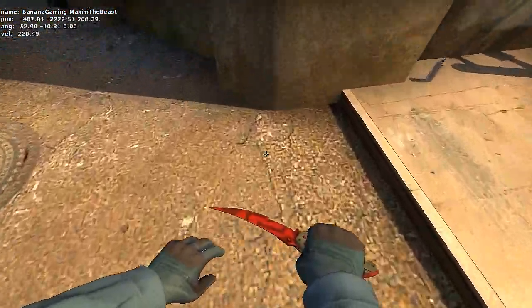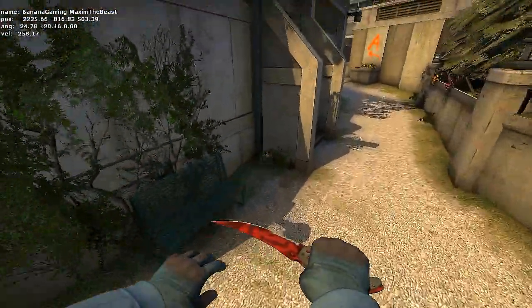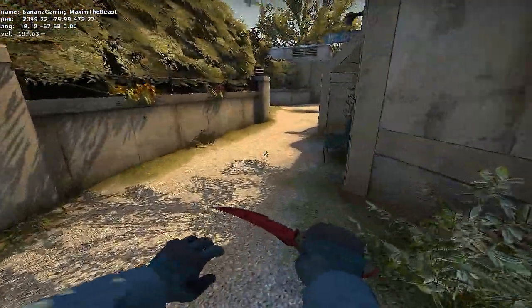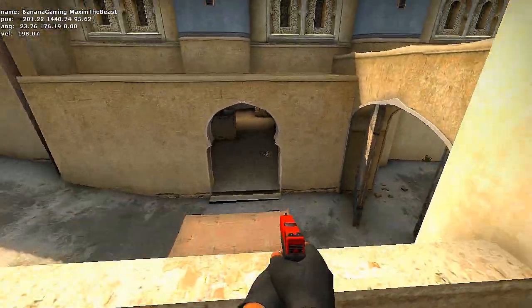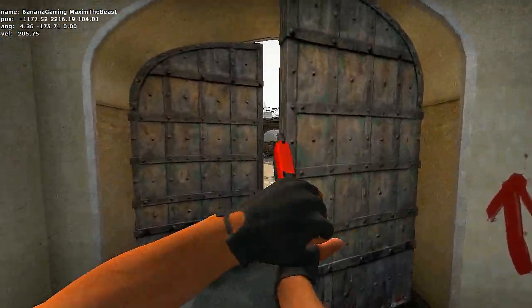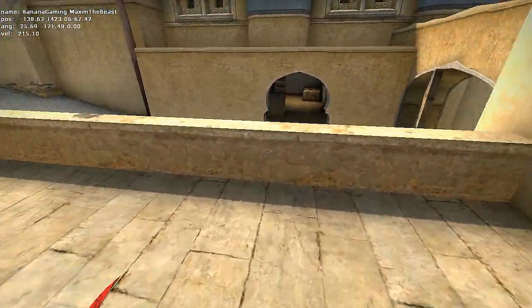When you feel comfortable with strafe jumps, it's time to start practicing bhops. We're gonna strafe out and back in again. In order to get speed when bhopping, you need to move left and right while following a single line. The yellow line shows you which way you wanna go and the red line shows how you want to move in the air to get more speed. Remember to scroll up or down when landing. Practice on places where there's higher or lower ground because these height differences will increase your speed in most cases.